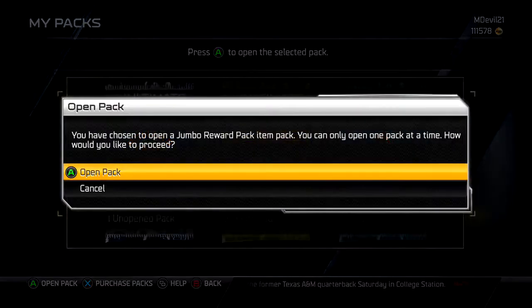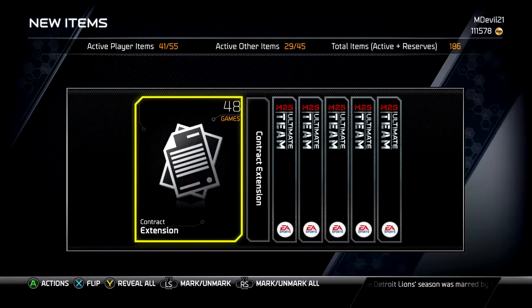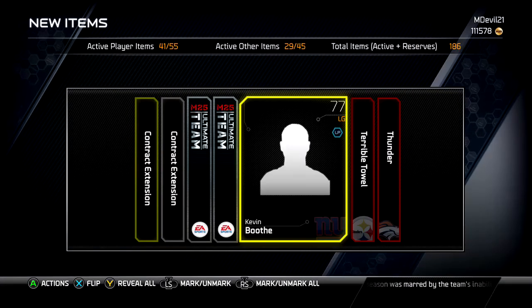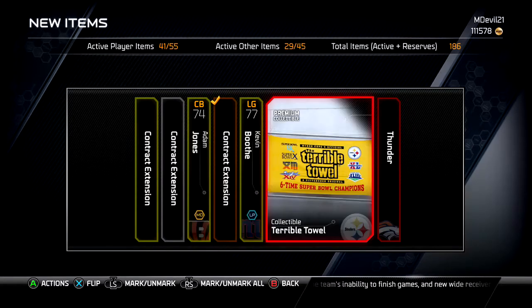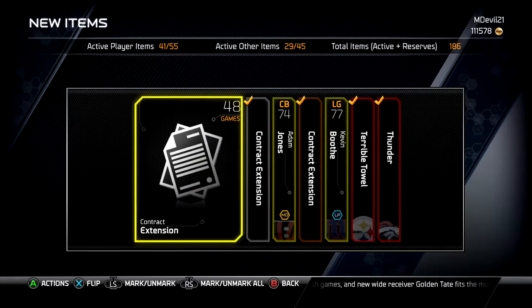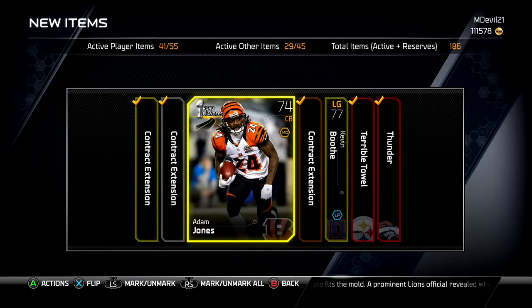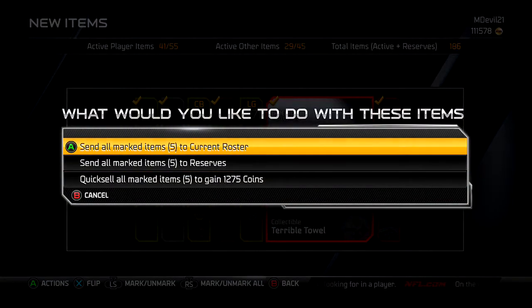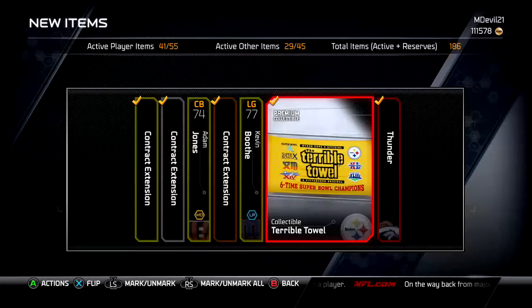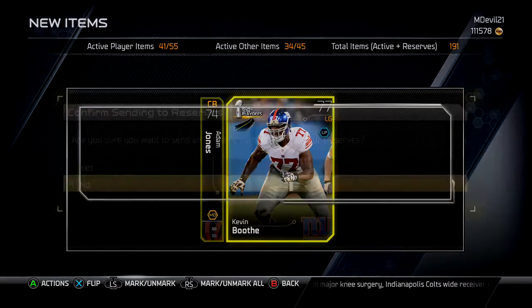Our last pack for this video — another Jumbo Reward Pack. Ooh, a Gold Contract! That's dope. And a Silver in the same pack. Gold and Silver Contract in the same pack, and a Bronze. So we got all kinds of extensions just in this one pack. But look, this is ridiculous — a 74 Gold? That's ridiculously terrible. I love how on NCAA all the golds were 85 or above. This kind of just gyps you, but whatever, it's not a big deal.